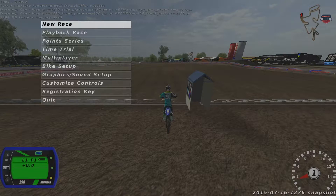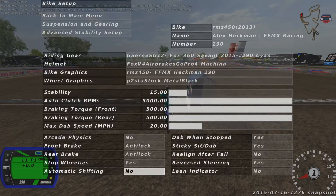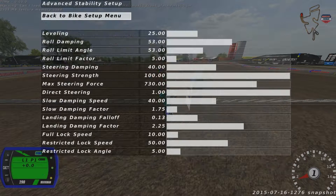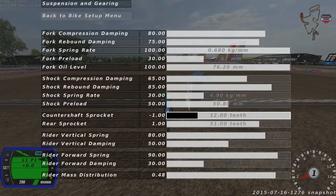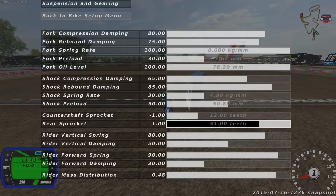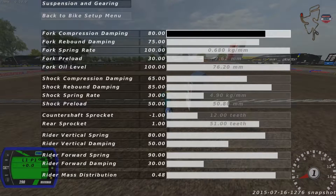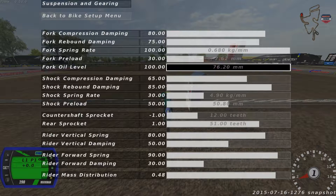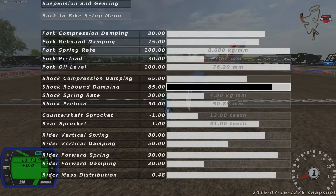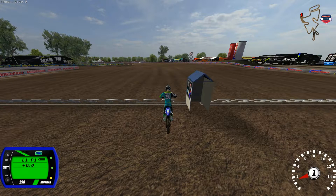If you're interested in the setup I can go ahead and show you the basics — take a screenshot if you'd like. For suspension and gearing, the only difference is my counter shaft and rear sprocket: I kept mine at negative one and one, his was at like negative two and zero. There's also something in the suspension I changed — I think it was at like a hundred or whatever, but this is my current setup.